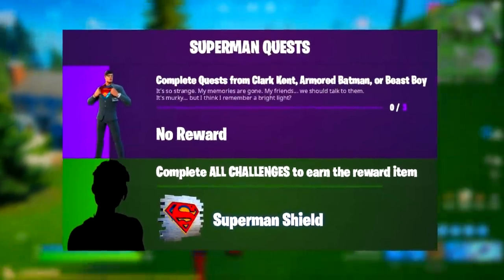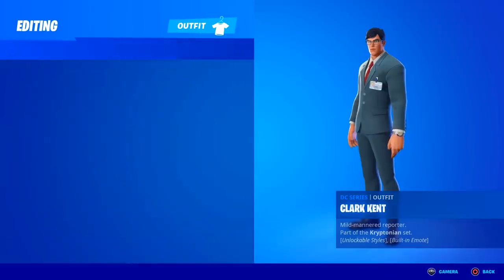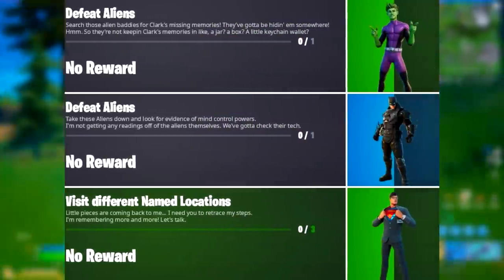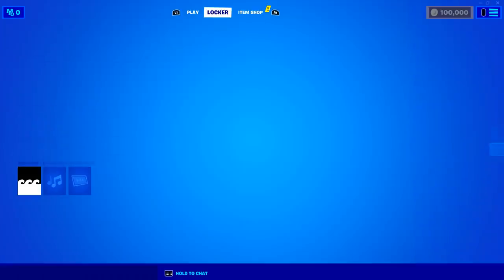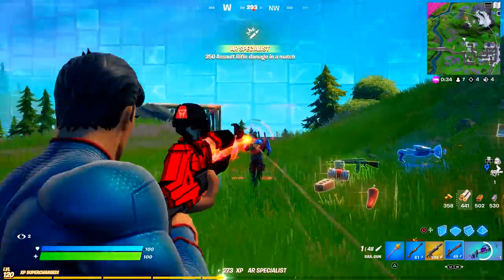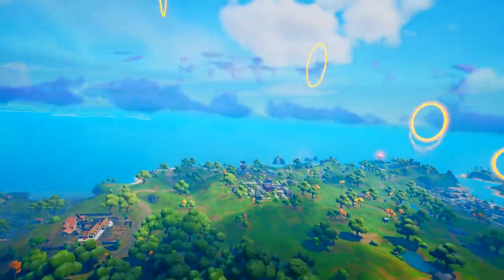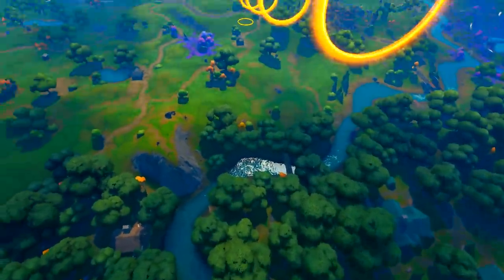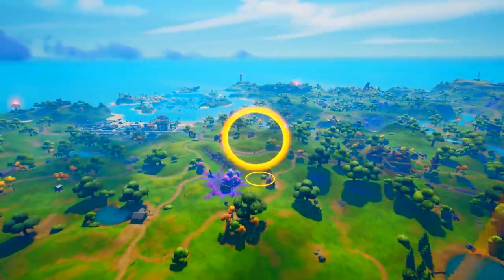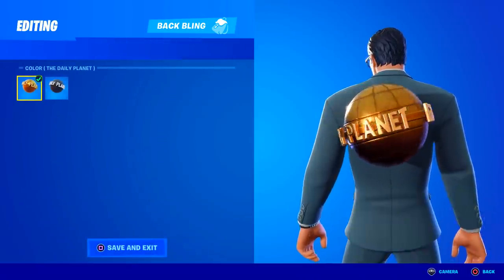When completing three quests, you'll be getting the Superman Shield Spray. And when completing a total of five, you'll be unlocking the Clark Kent skin. Here are all of the different quests these three NPCs can give you — just pick the easiest five and complete them all. Now after unlocking Superman, go ahead and equip him within your locker. You'll then need to complete the quest 'Glide Through Rings As Clark Kent.' These rings can be found right above Weeping Woods — they are very shiny, so there's no way you will miss them. Just wait for the bus to get close to Weeping, jump out, deploy your glider, and carefully glide through all five of them, unlocking you the Daily Planet Back Bling.